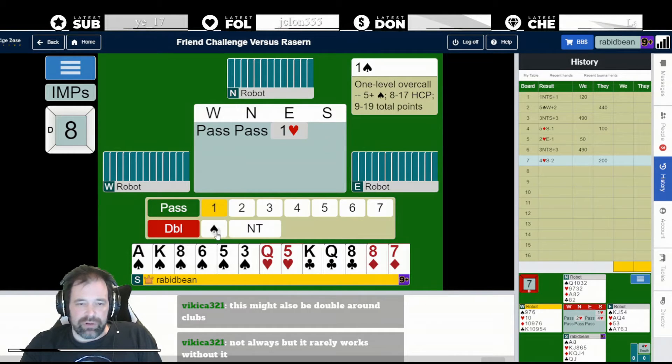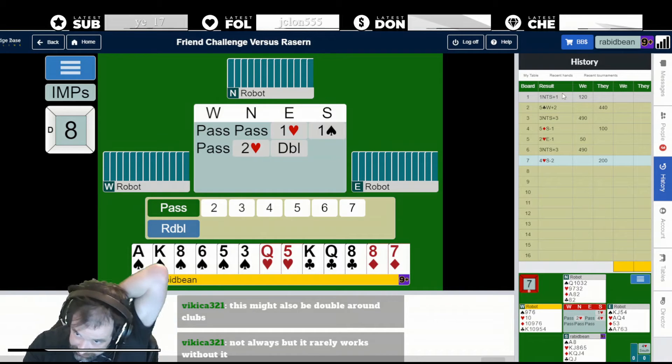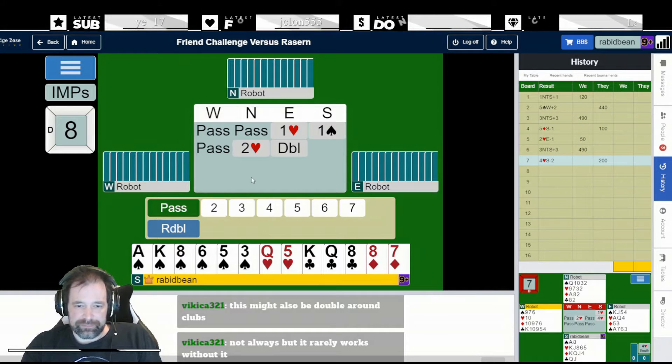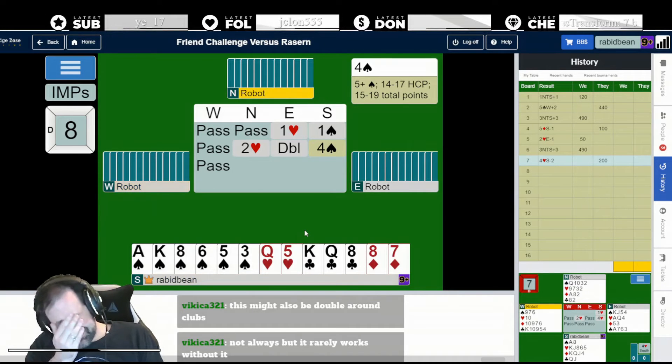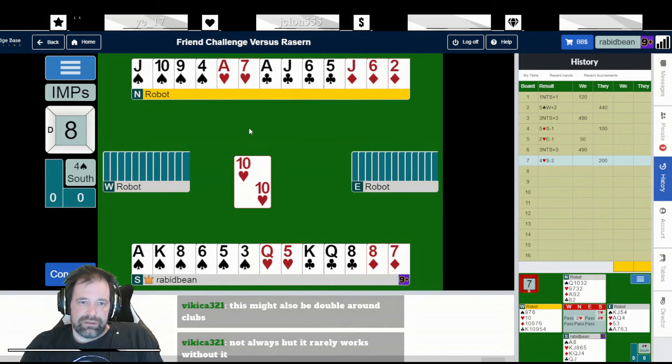14 points with six spades - we're going to overcall a spade. I generally don't think I'm doing that well so far. I'm potentially down. Board two was annoying, board three could be in slam, four and seven he might not be in game. I definitely made an overtrick on board one, so that's one imp. But my lead could have evaporated by now. I've got six spades - I think I just need to bid four spades. We're going to lose a heart and two diamonds, so this seems fine.